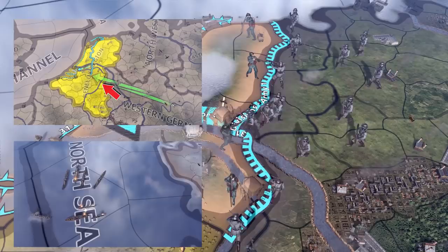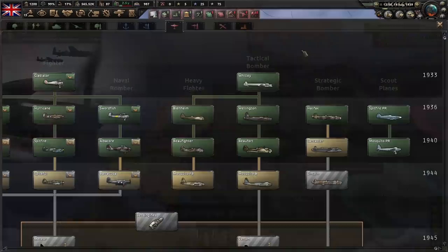Further Intel can be provided by your allies, land, sea, and air combats, intelligence networks set up by operatives, and scout planes.